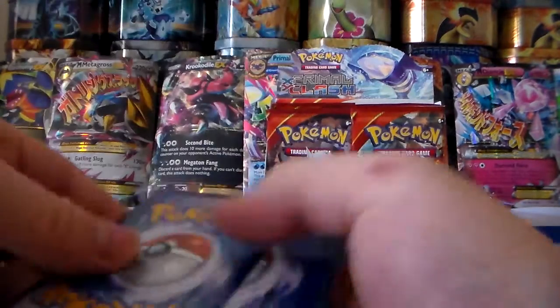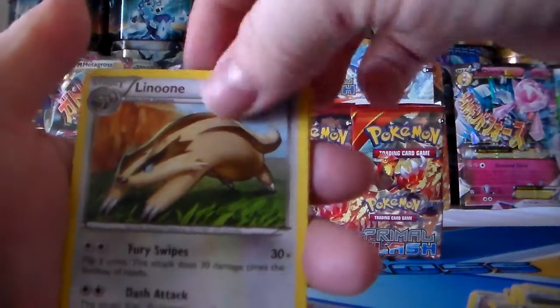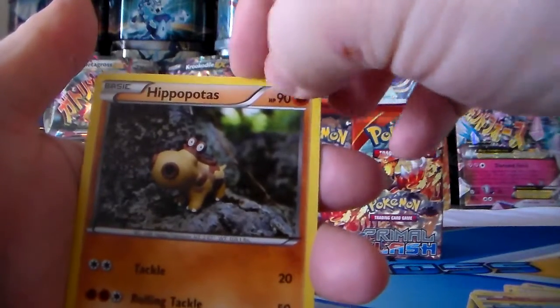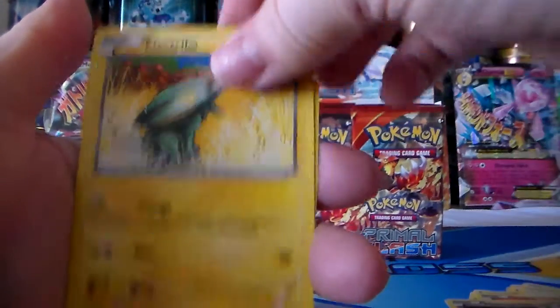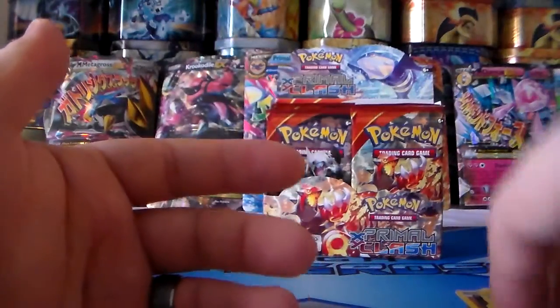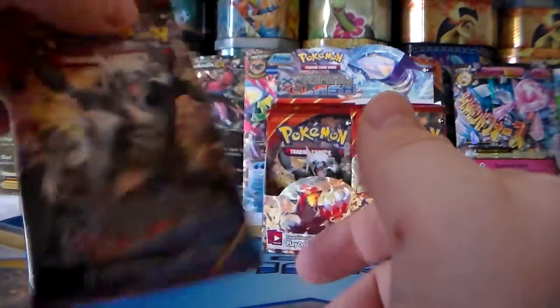I think it's the last pack of this first group of videos. Shrine of Memories, Vibrava, Linoone, Vulpix, Spheal, Honedge, Hippopotas, Electrike, Rough Seas reverse holo, and a Sceptile regular rare — cool. Last pack here, give me some goods!